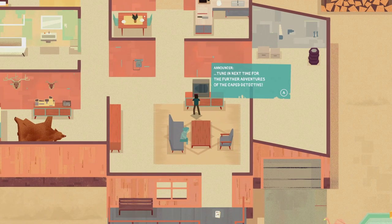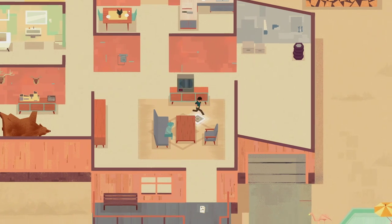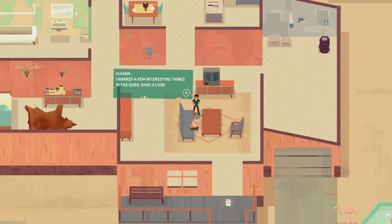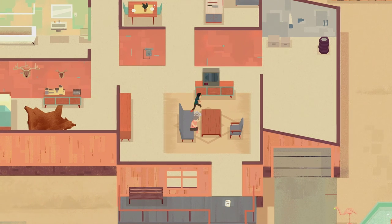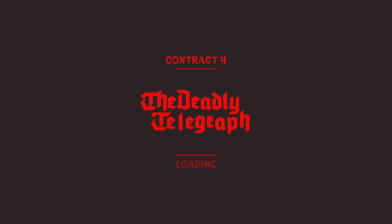On the TV announcer: tune in next time for the further adventures of the cape detective - reruns, I've seen the whole thing twice already. I wonder what's on TV today - I marked a few interesting things in the guide. Have you taken your medicine? Yes honey, just now. Famous magician dies, age just 27. The Deadly Telegraph - Contract 4.